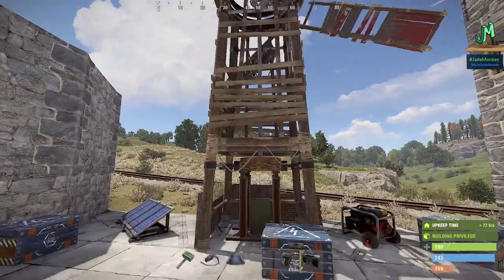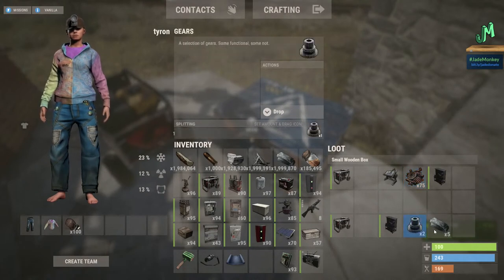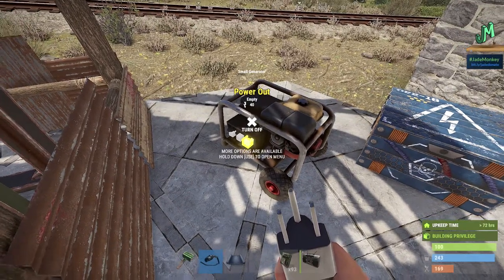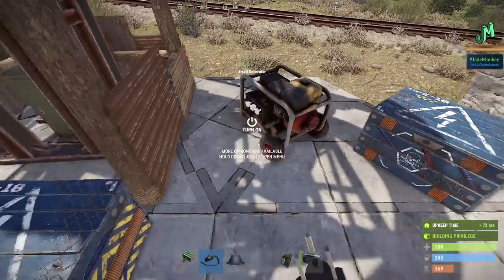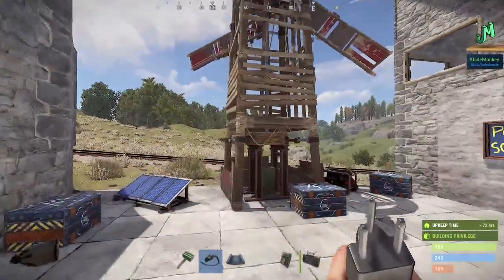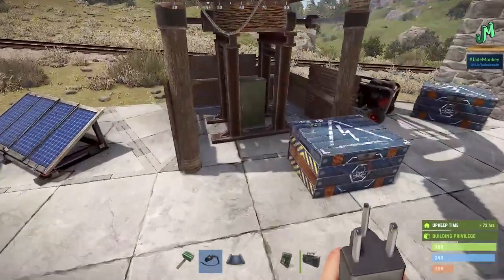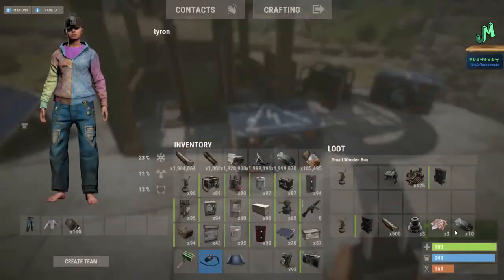The gas generator is going to cost 75 scrap to research. It is a Workbench 2 to craft — two gears and five high quality. It runs off of low grade and will produce 40 units of power consistently on the output, but it does consume low grade. If you have access to low grade, it's a great source of power — good for FOBs. You never want to put the windmill down low or around walls because it's sensitive to height and surrounding structures. To get the maximum output, you want it up high and not obstructed by other wind turbines or walls.